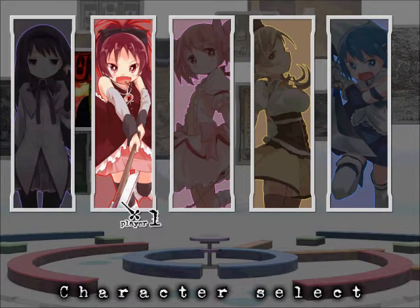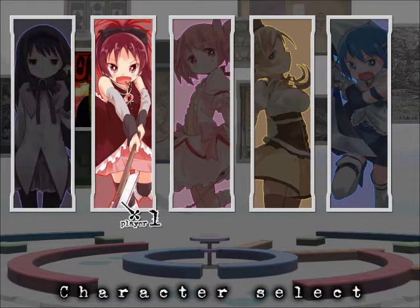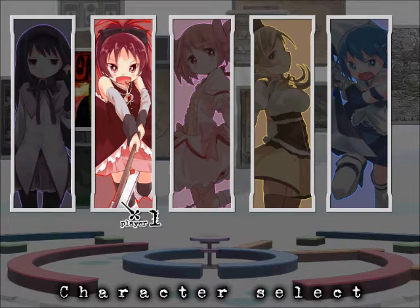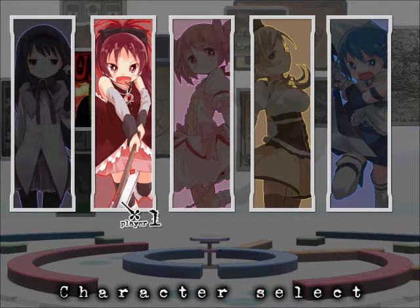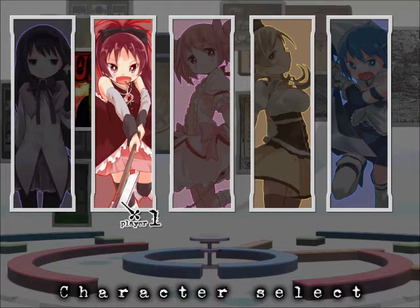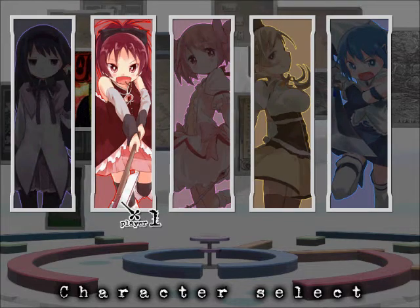Now our next character is going to be a close range character. Her name — please correct me if I'm getting this wrong — I believe it's Kyruko. She's a close range attacker and she uses a spear, which can also snap apart to become a bit more long range. Now she has the most HP of the close range attackers, but her attacks can be easily intercepted. But if you're a first time player, I recommend her if you want to go with a close range attacker.